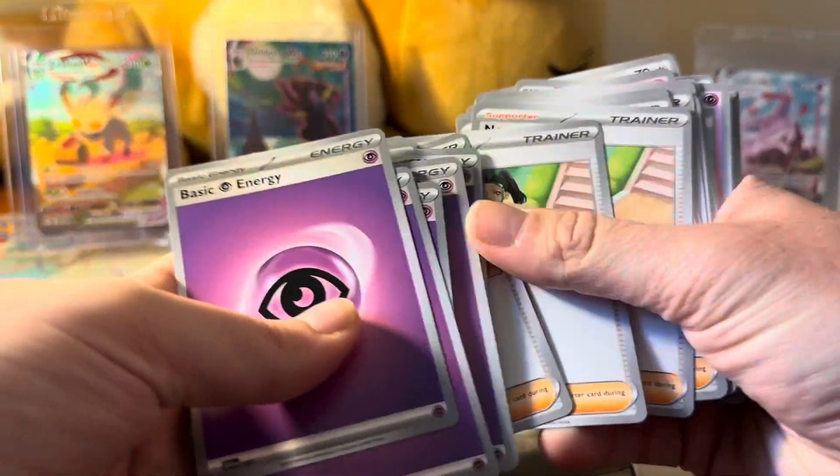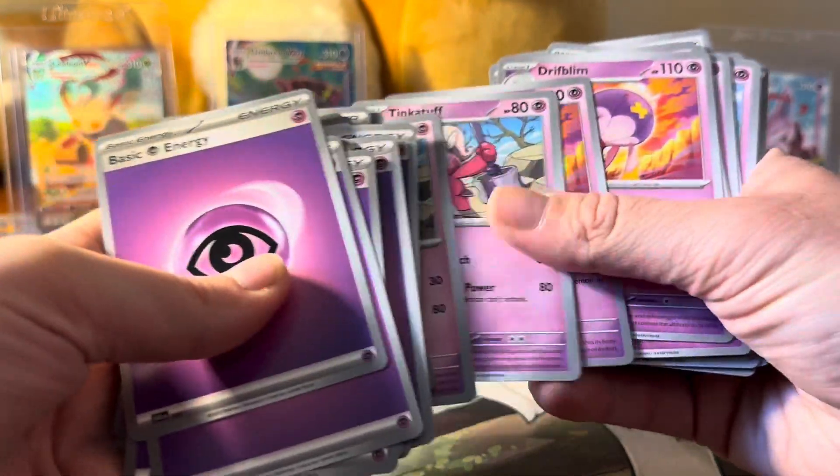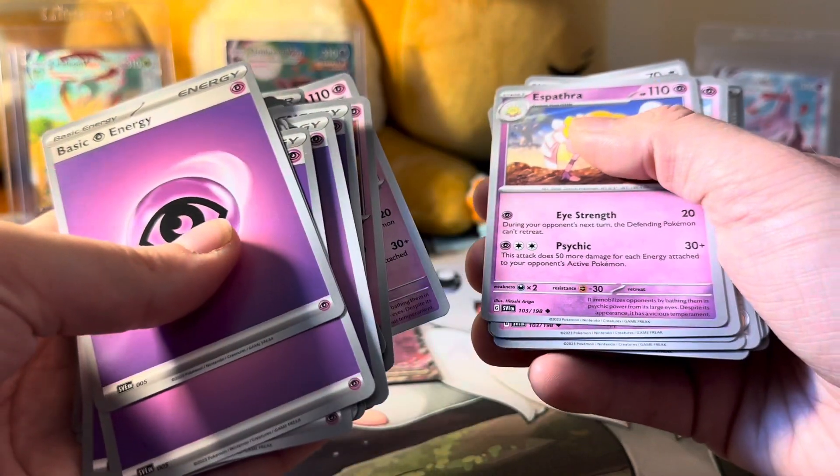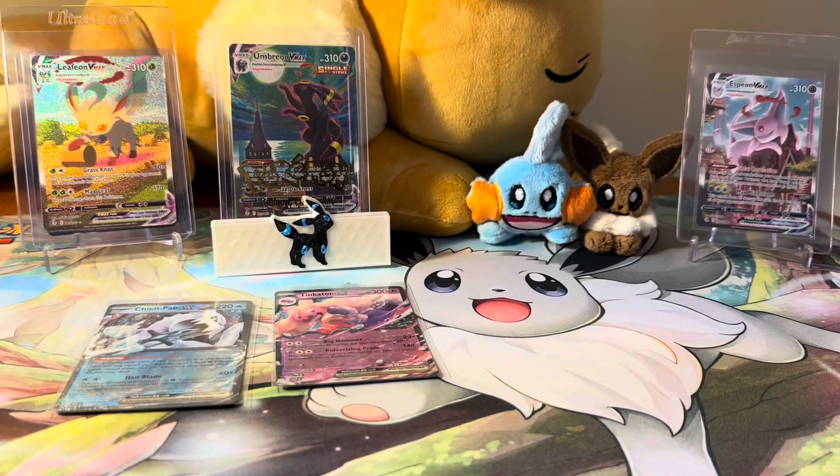Looking through to see if there are any promos — I wondered if the mid-evolution would have a promo like Flaaffy did. The Tinkatuff cards are not promos, so I think it's just going to be the Tinkaton itself. This time they did not include a promo card of the mid-evolution like they did with Flaaffy. I sometimes use Pogo Vector to track promos for Scarlet and Violet. I thought maybe there'd be a promo in there, but there isn't. That's why I'm getting the battle decks — trying to get all those promos from Scarlet and Violet.